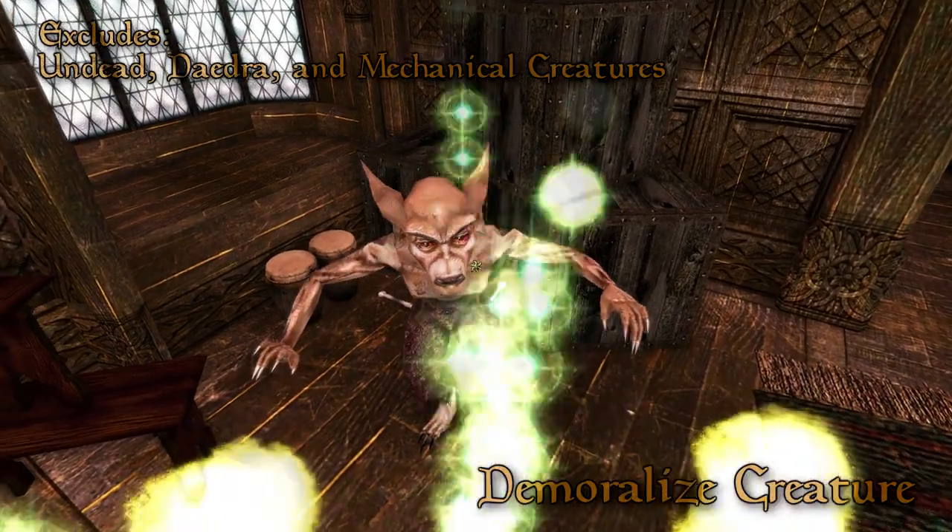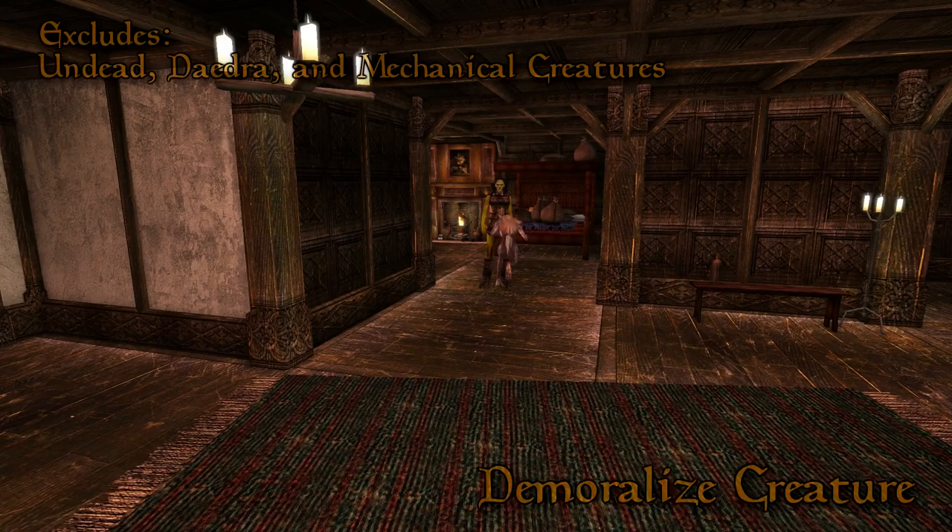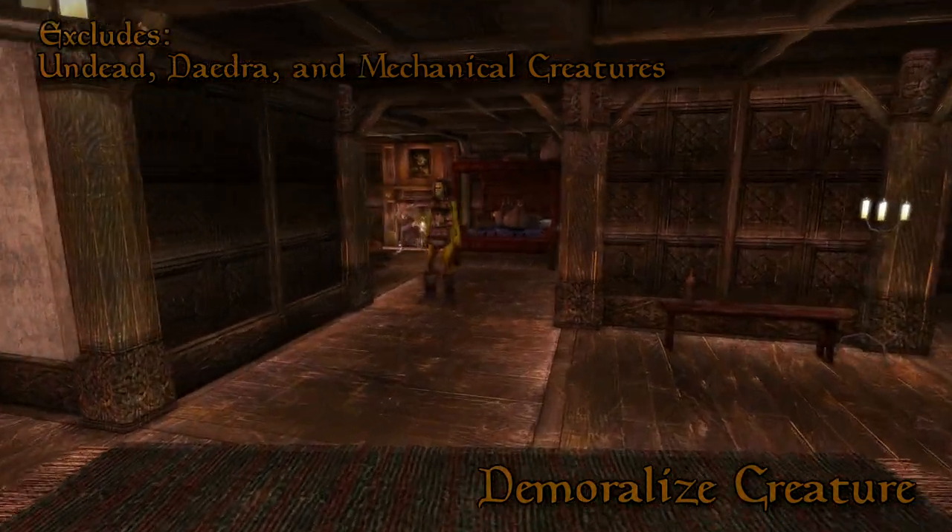Demoralise Creature. Same as Demoralise Humanoid except it only works on creatures, excluding Undead, Daedra and Mechanical.